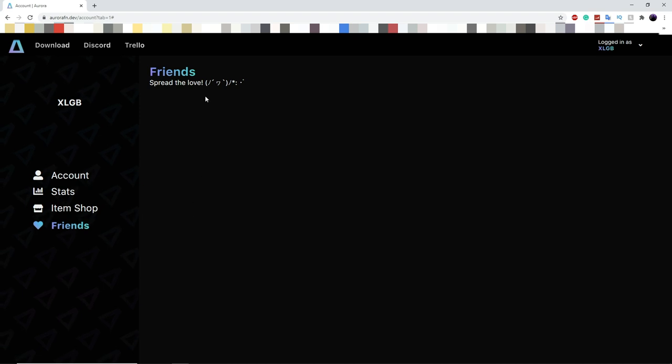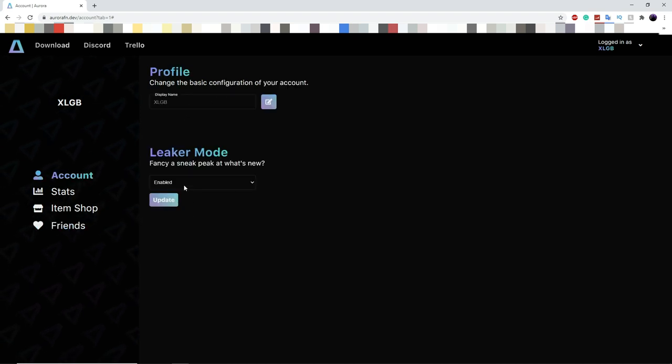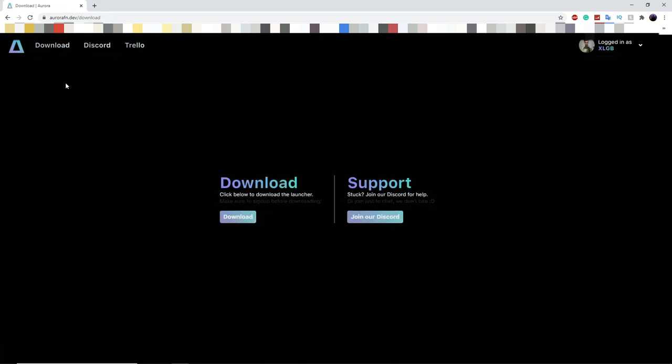You can also add Aurora friends. Once you have all that done, you're going to click on download. If you want their help, you can join their Discord since it's their server, but we're also happy to help in our Discord — link in the description. You can also check out their Trello, which is basically a task manager where you can see all pending tasks and what's upcoming in Aurora. When ready, just click on download.